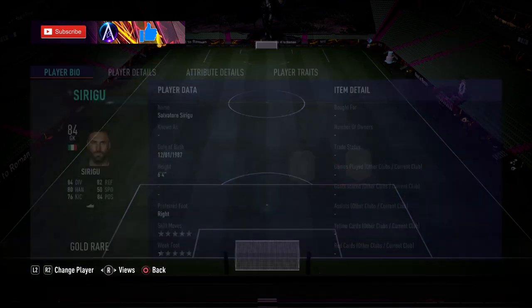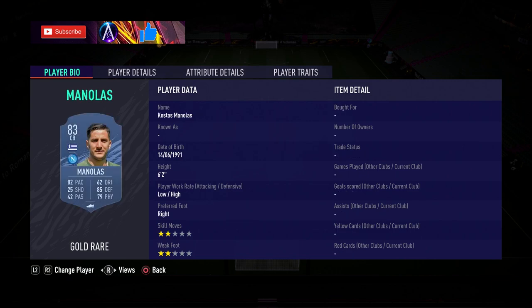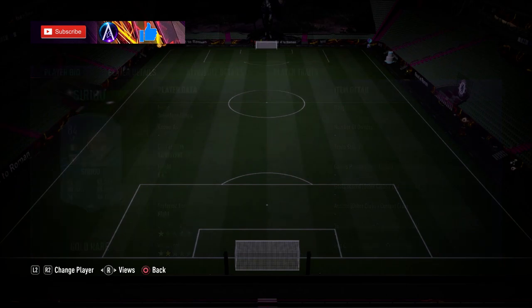Let's run through all the player names — they're all base cards. So we have Sirigu, Vassilic, Romagnoli, Malalas, Strakosha, Derun, Vidal, Ramsey, Hakimi, Ibra, and Goosen.